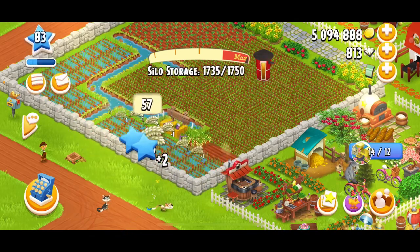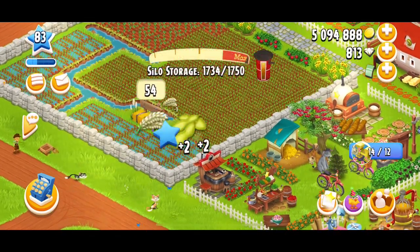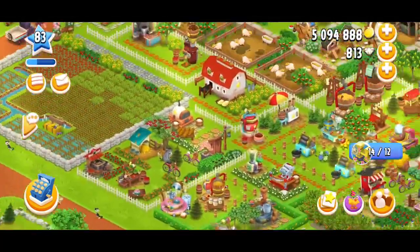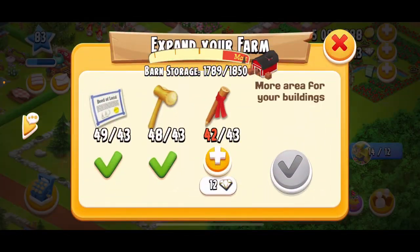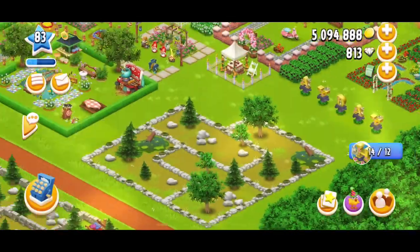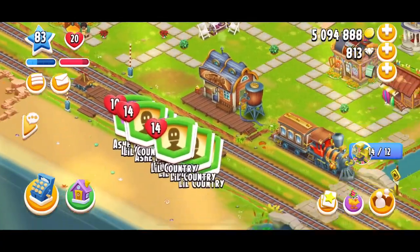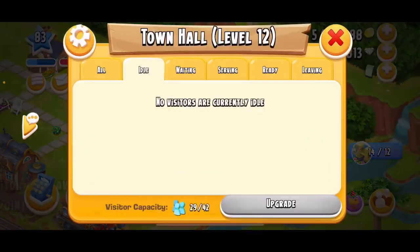I'm going to plant some more rice over here. My silo is getting full. I'll collect the rice and I want to see if I can upgrade anything. Let me check this land — I need one more marker steak, so hopefully I get that from weeding. I've already reached my match for expansion materials for today so I can't buy any more.